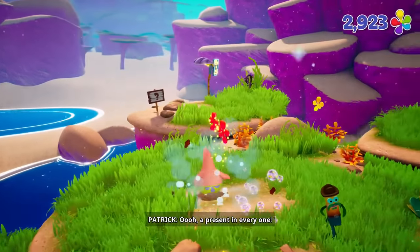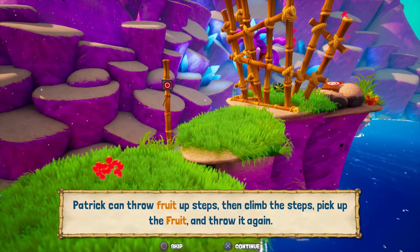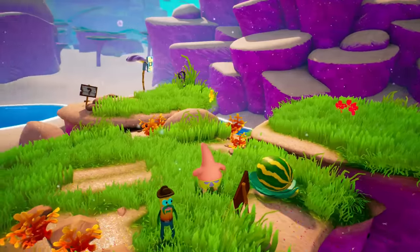You're just walking around, I can't do anything with you — weird. Patrick can throw fruit up steps, then climb the steps, pick up the fruit, and then throw it again. Better hurry before it wilts. So I'll do that soon.